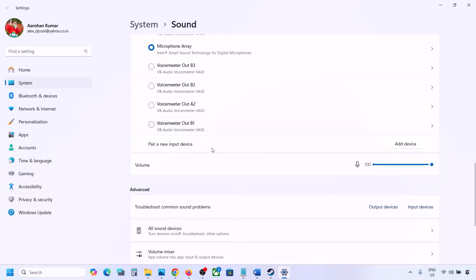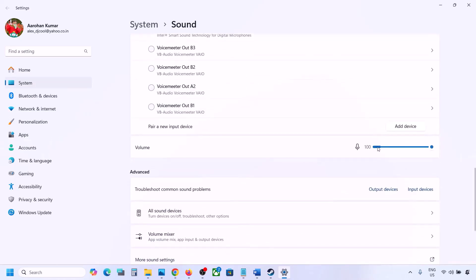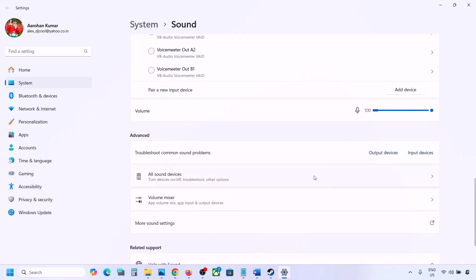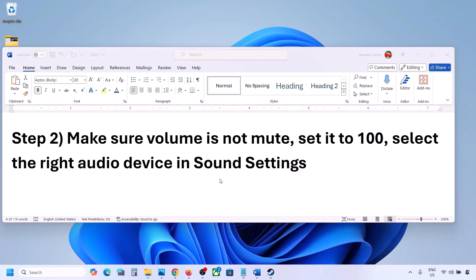Scroll down for Input as well. If you are using a microphone, select your microphone and the correct audio device, and make sure the volume is set to 100. Then launch the game and check the sound.